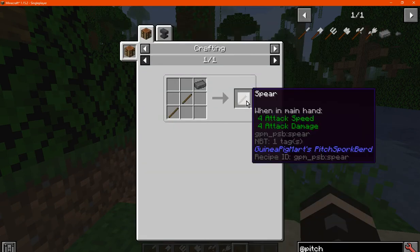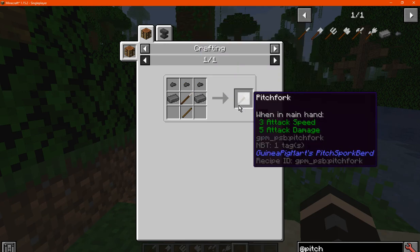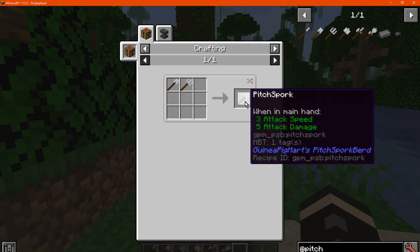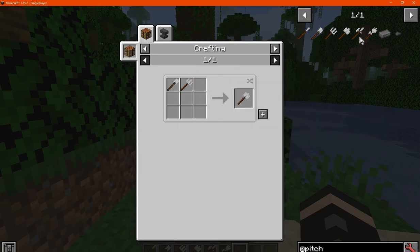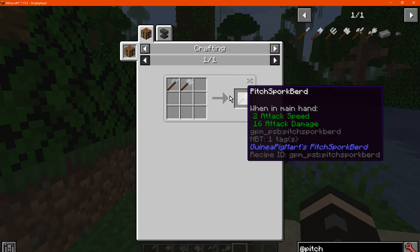We'll just cycle through each one. The Spear is Steel Ingot and Sticks, different position for the Spade, quite a few of them for the Pitchfork, and also using the Spear — combining the two there for the Pitchforkbird.